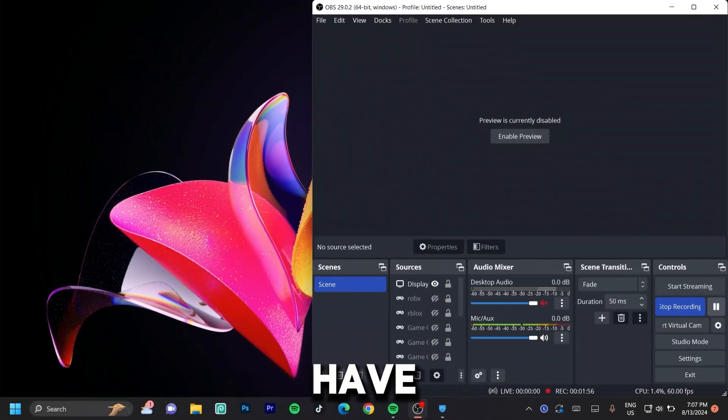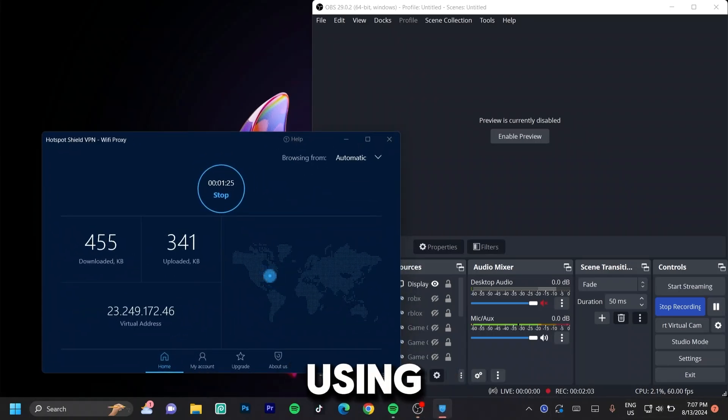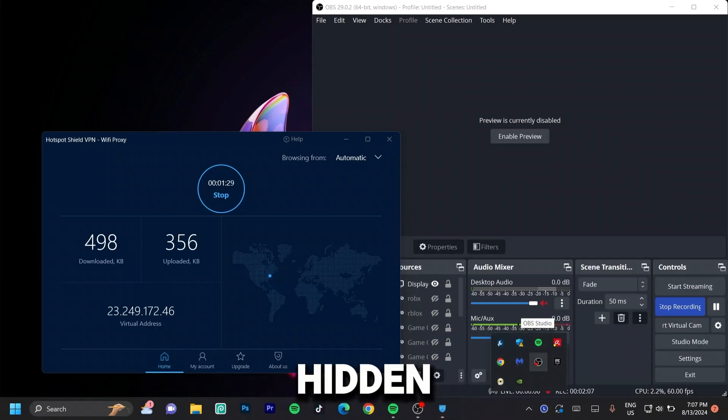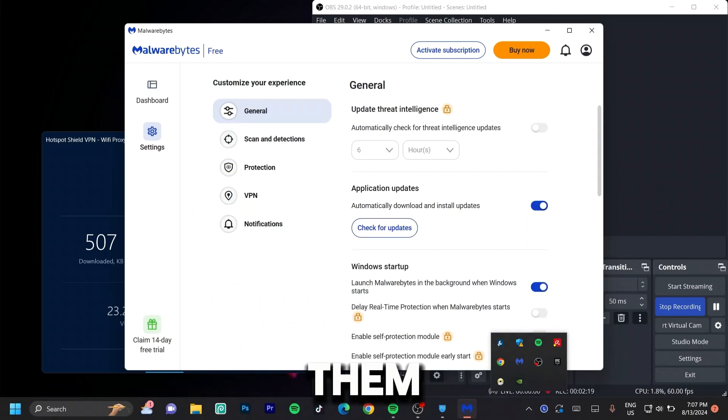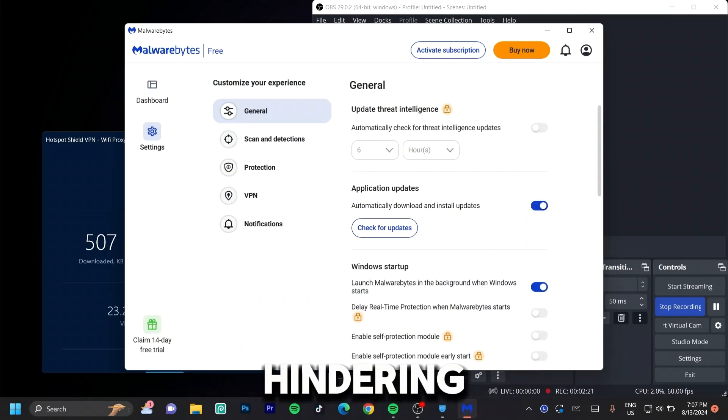Some of you might have VPNs turned on in the background that you might not even know you're using. Go ahead and turn off every VPN that you might have, because that is one sure way to get very high ping. Then go ahead and check for any antiviruses you may have and disable them, as they could also be hindering the low ping performance you're searching for.